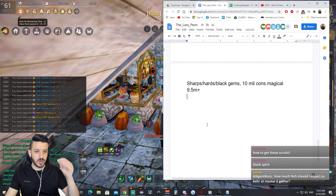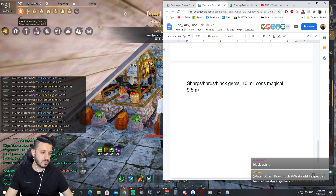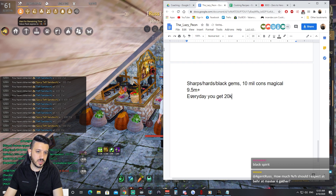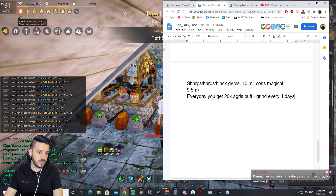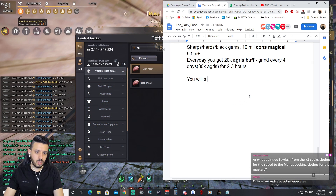When it comes to grinding, there's a new thing called Agris. Every day you get 20k Agris buff, so you can grind every four days with 80k Agris for around three hours. This will boost and increase your grinding significantly.